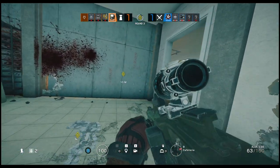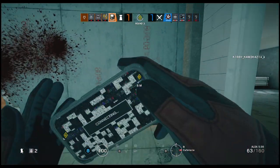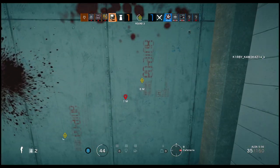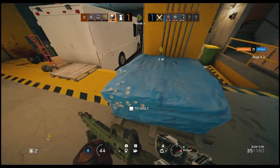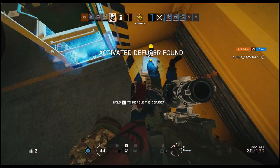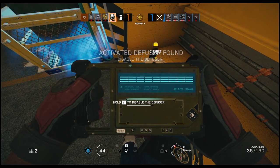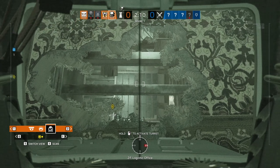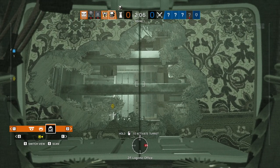Lastly, he has two gadgets to choose from: barbed wire and a deployable shield. The deployable shield is usually my go-to — similar to Echo, you bring it so you can hide behind it and stay safe on your cams from anyone trying to push you. I can see why some people might bring barbed wire, but I'd say about 90% of the time in ranked, play the deployable shield. Gadgets can come down to what your team needs, so use deployable shield as a default and switch if needed.